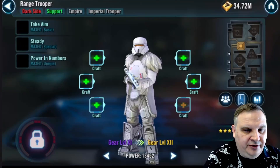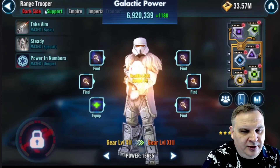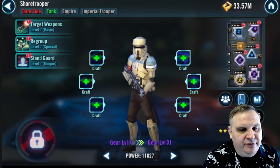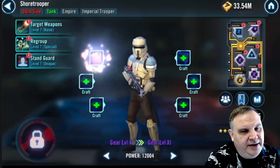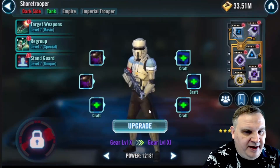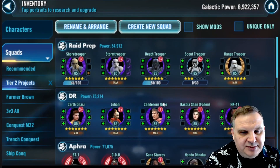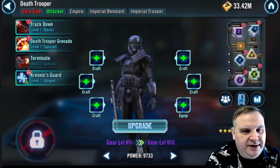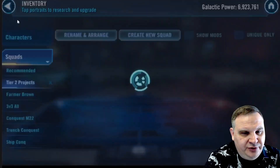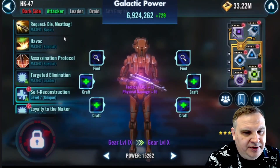We'll start working on Jedi Training Rey. We're going to get our Range Trooper to gear 12, seven stars, finally. It's a character I farmed early on but never really got back to, but with the upcoming raid and wanting to build an Iden team, it's a good opportunity. We run out of Karbantis and buy some with raid currency. We get a Shore Trooper to gear 11 — that's a really good character. We're going to want that character to be one of the ones we relic first, coming out of this preparation for the new raid. Good in the Iden team, good for a tank if we need one.